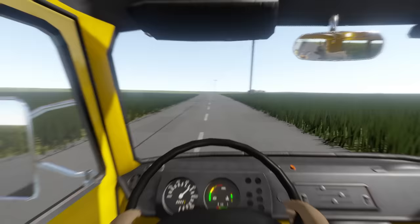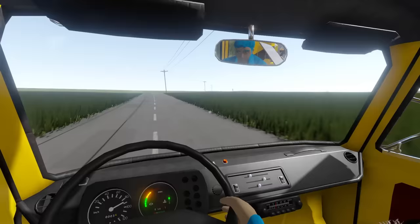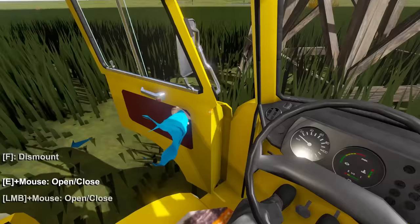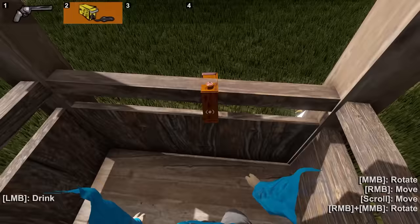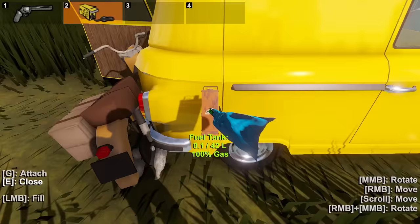That is a hunting stand - it will not have anything. If you're enjoying The Long Drive and would like to see more, don't forget to smash that like button because we're going to build some crazy new machines in future videos. Maybe we got to stop at this hunting stand. Up we go - please have fuel. We got a revolver with two shots and some gasoline. Perfect.